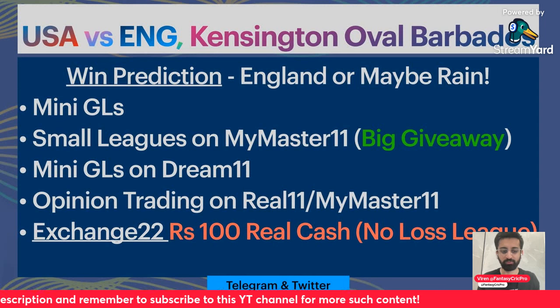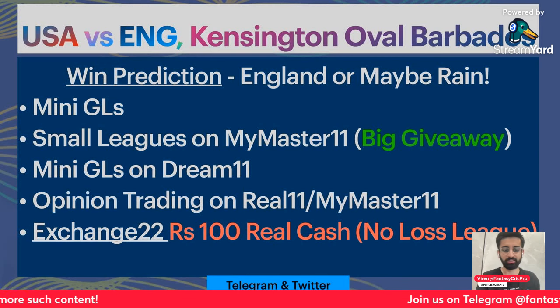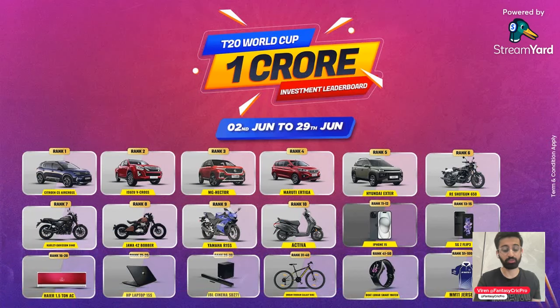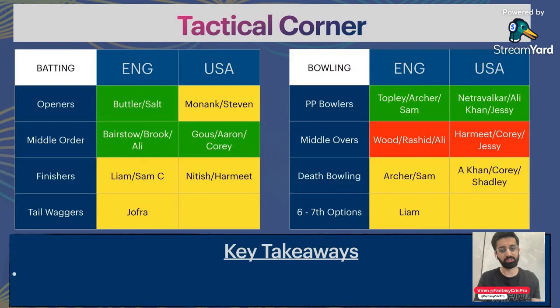A giveaway is running on Maymask 11, so you can join in exchange for 22. Rs. 100 bill cash on sign up — the link is in the description of the video. A crore investment leader would be running on Maymask 11 as well. Simply go and join in leagues, and as you join in the World Cup your rankings will increase. A no-loss league is also running where up to a specific amount your investment is covered, and you have to buy or sell players.